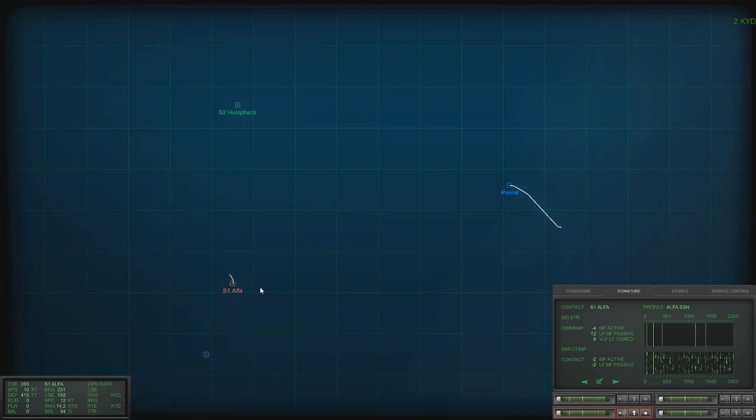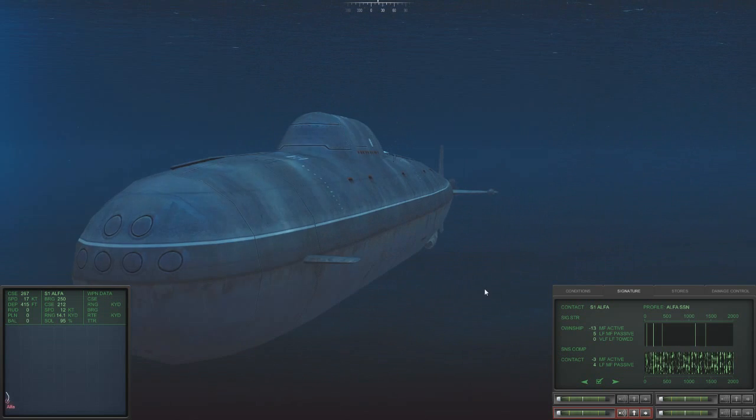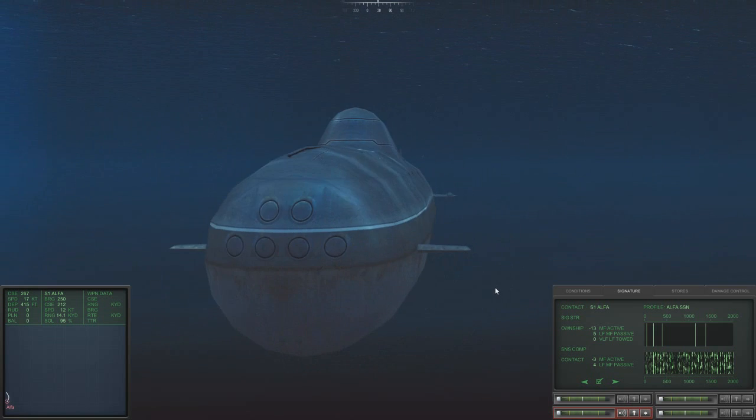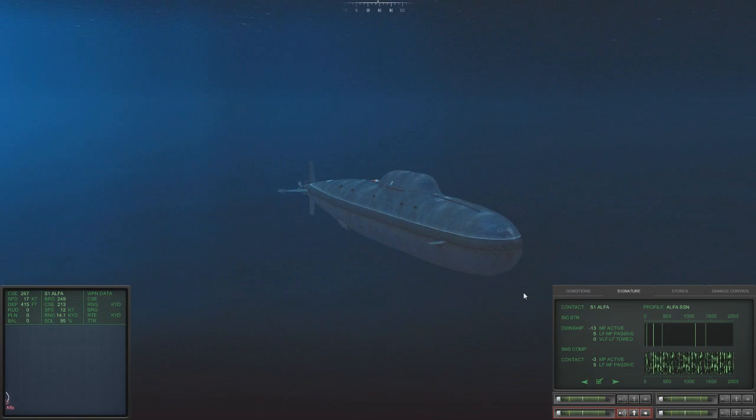Let's go to course 270, accelerate to ahead standard — 15 knots. We shouldn't be able to be picked up. Let's slip into his baffles and then accelerate towards him. We are currently at 7 miles — that's far too much. It really does look the part — kind of like a submarine race car, and in many ways it is. The Alpha is really, really fast.